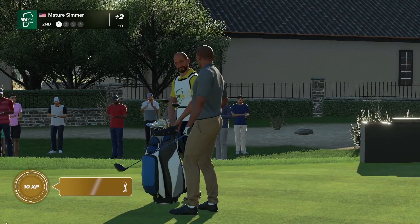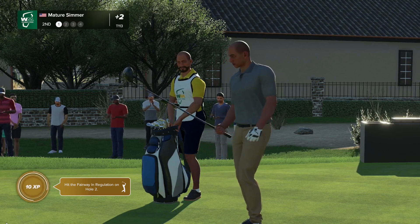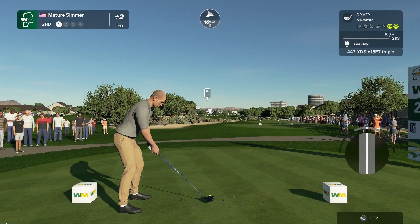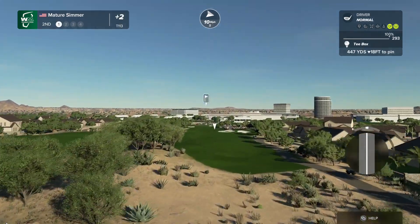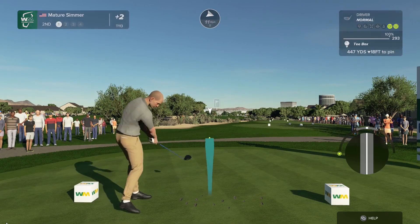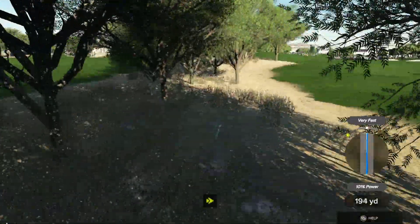The second hole at TPC Scottsdale is a mid-range par-4 playing 442 yards from the tips. The bunkers on the right side need to be avoided, which leaves a good mid-to-short-iron approach to a green that is bunkered front, left, and right — so a good, accurate approach required. Well, messed it up on the second one already. Unbelievable.